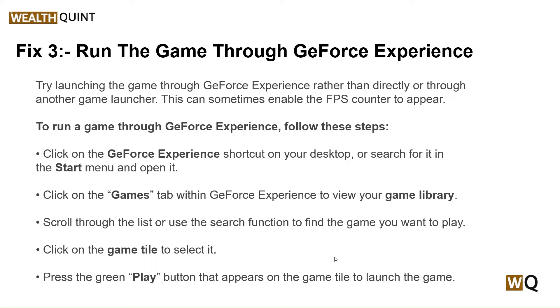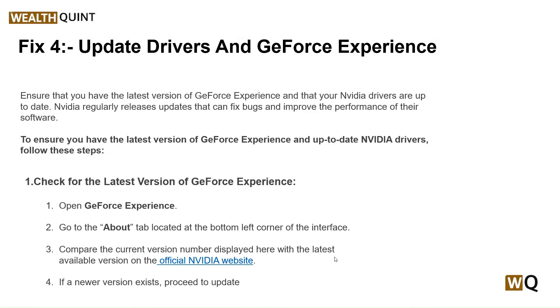Click on the Games tab within GeForce Experience to view your game library. Scroll through the list or use the search function to find the game you want to play. Click on the game tile to select it, then press the green Play button that appears on the game tile to launch the game.